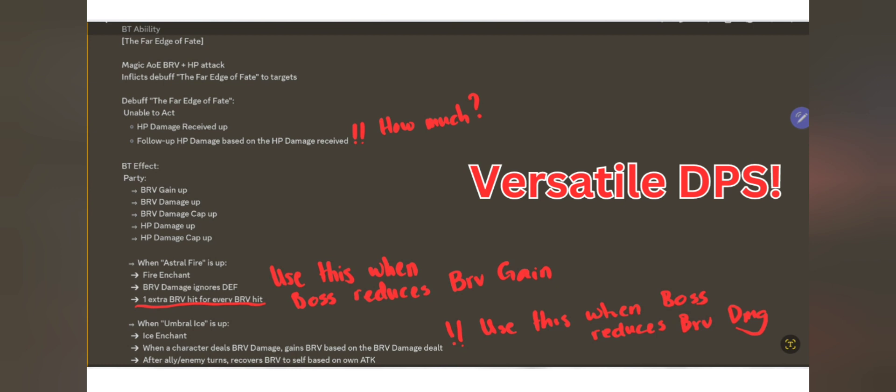The best of all is that he can switch mode from brave hit into brave gain. If you use Umbra Ice, which is the brave gain mode, he gives ice enchant to the party, and every time you do a brave hit, you gain brave based on the brave damage dealt. That might seem similar to having an extra brave hit, but this one is brave gain, so it will probably be affected by brave gain up, meaning you can actually gain more brave than you would from two brave hits. We should be easily hitting max brave and capping our HP dumps.